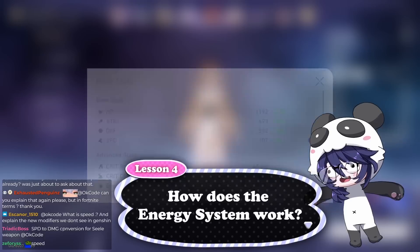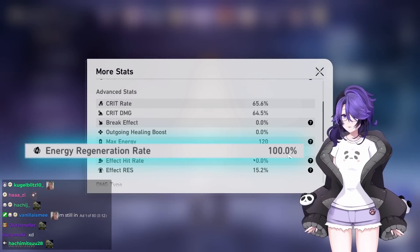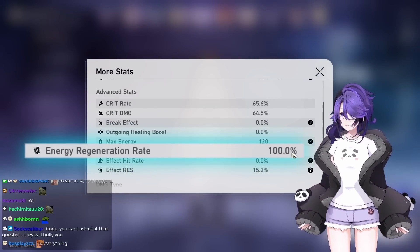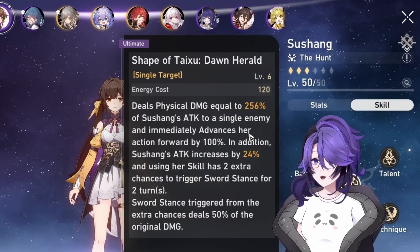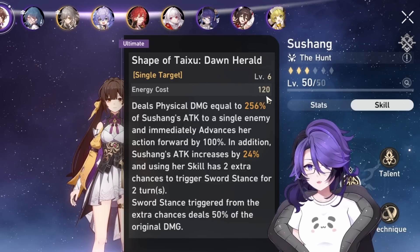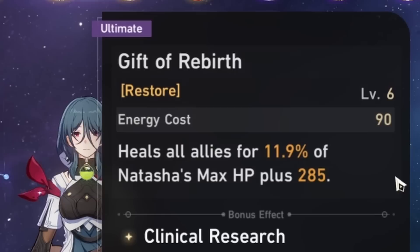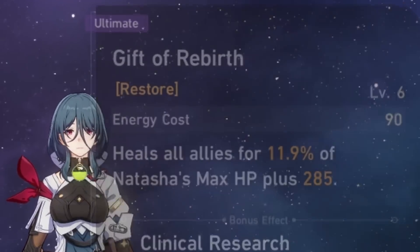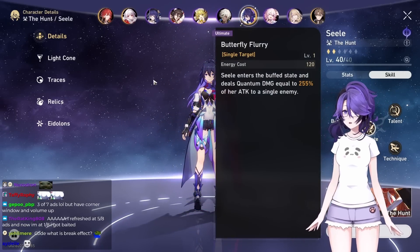Energy is quite easy to explain. If you have the baseline energy regeneration rate of 100%, on average for every character it's going to cost 3 to 4 actions or turns to get your ultimate back. For an energy cost of 120, that's roughly 3 to 4 turns. For Natasha, she gets it really quickly because her cost is only 90. Seele is 120, so on average, 3 to 4 turns.